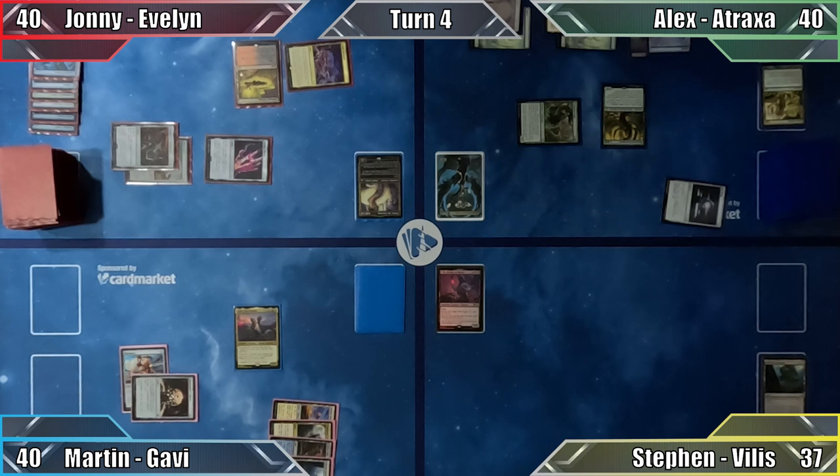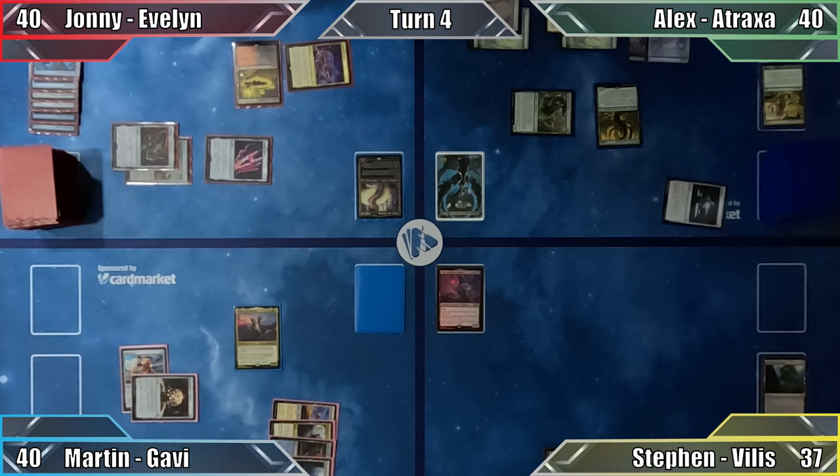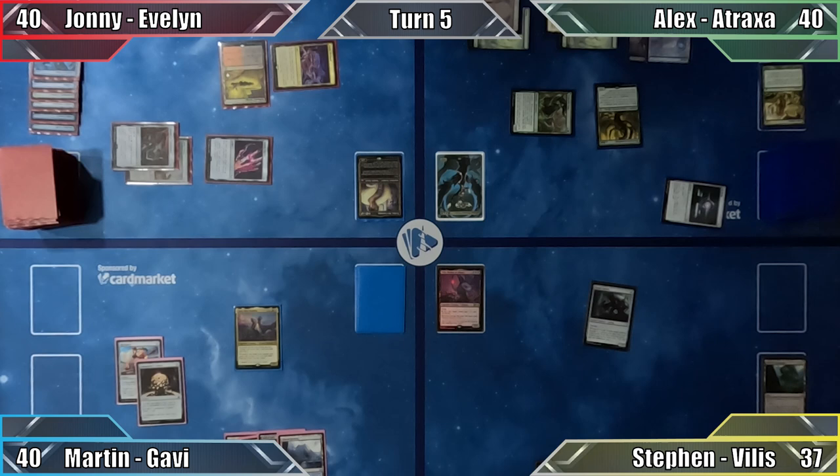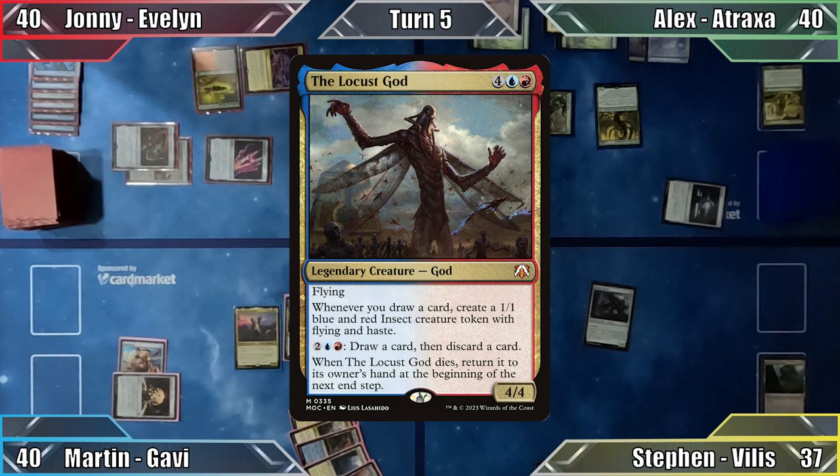Stephen plays another Swamp and taps all of his lands to cast Geode Golem. Johnny better hurry up and get a creature on the board or we're all in trouble. Stephen passes to Martin. I play Cascade Bluffs and cast everyone's favourite buggy boy, the Locust God! Choosing to keep back as many blockers as possible, I pass the turn.